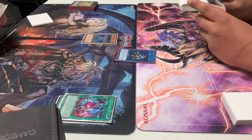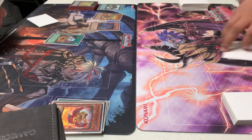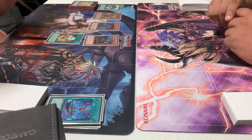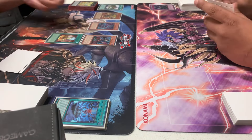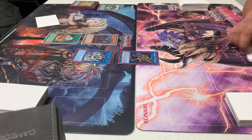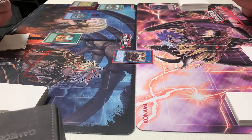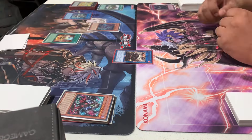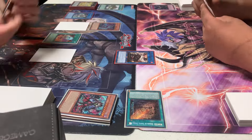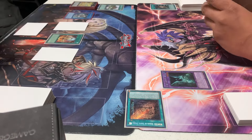Game two, Aaron plays better and actually utilizes the Fire King engine. He summons Ponix, gets out the Sanctuary, has Fire King Island and Garunix. I negate Garunix to stop him from setting up more. He then goes into Salamangreat again, summons two monsters from graveyard, searches back Ponix, goes into IP Masquerena, links into Promethean Princess, makes Flame Berge, goes into a Rank 4, sets two with IP Masquerena in the spell-trap zone from Flame Berge's effect.